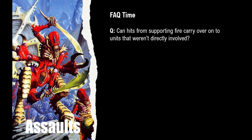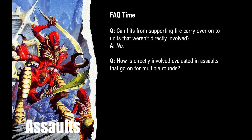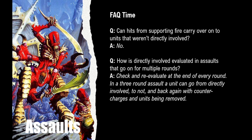Can hits from supporting fire carry over onto units that weren't directly involved? No — keep the hits generated by supporting units to those directly involved. Remember, hits apply like shooting: if you score more hits than available units, you double up wounds after everyone has received their first hit. How is 'directly involved' evaluated in assaults that go on for multiple rounds? Check and re-evaluate at the end of every round — in a three-round assault a unit can go from directly involved to not and back again with counter-charges and units being removed.